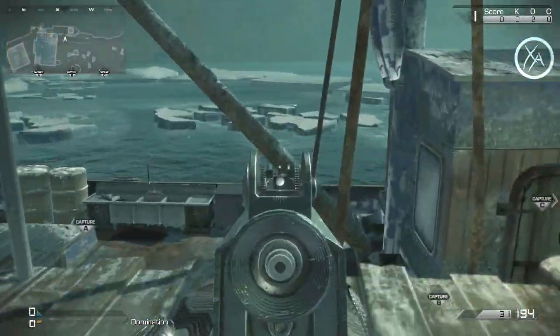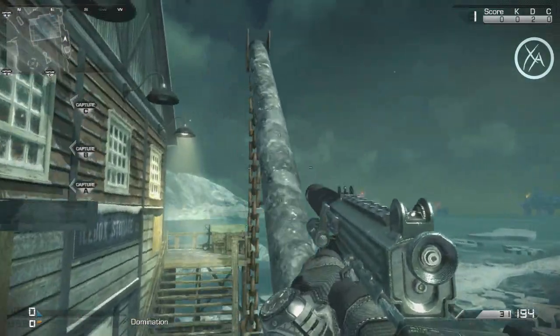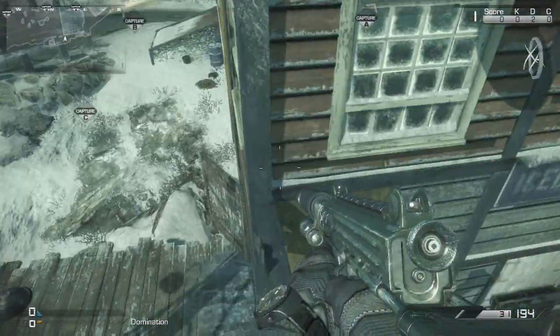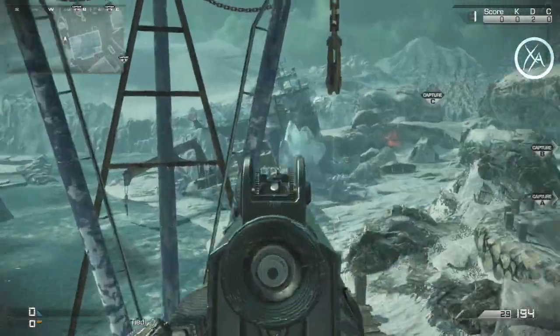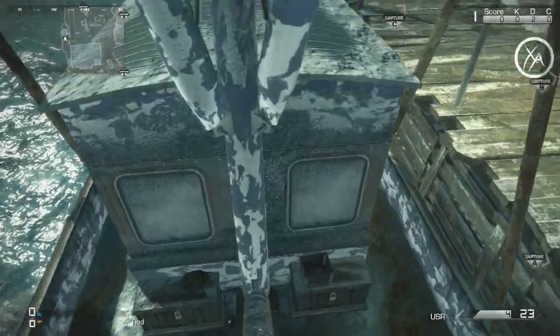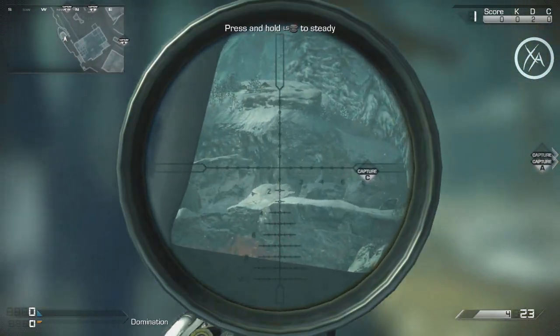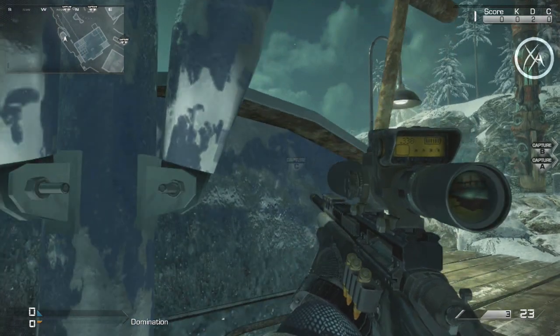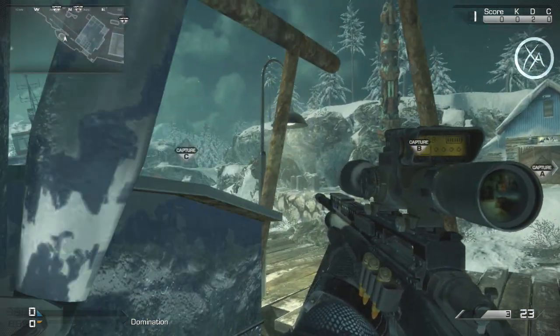Just outside that building, you can actually jump on top of this big pole on the boat and go right up to the top, although you'll be really exposed up there. There is a really nice glitch spot nearby, but I'm not going to show it because I don't do that on my channel — you can look elsewhere for that. From right here, if you go down the pole a little bit, you get a really nice line of sight to that ridge, and all you have to do is crouch and you're completely behind cover.